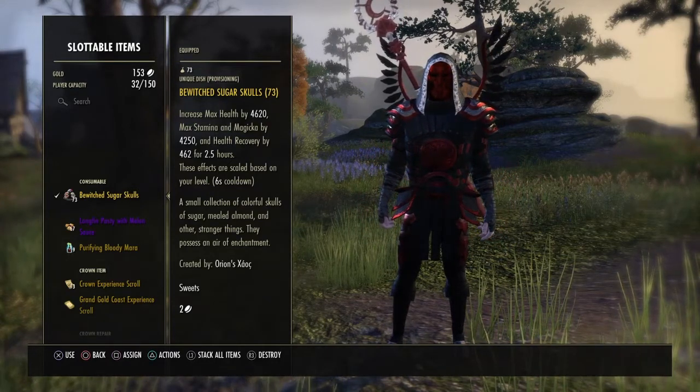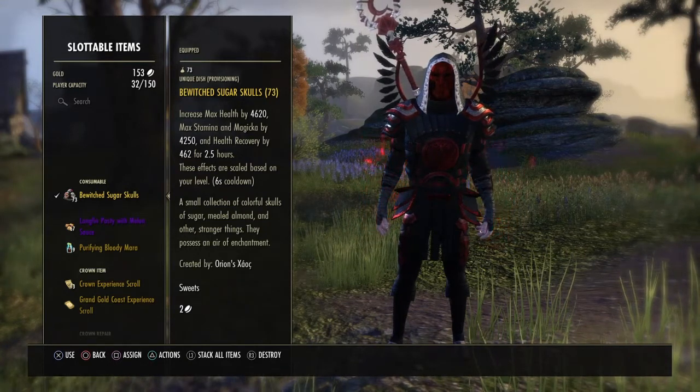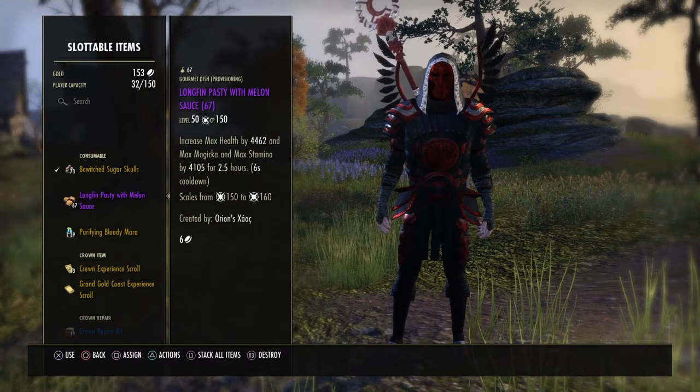And it's a tri-stat food, so you cannot complain — it gets me close to that 30k mark with health and magicka. The other tri-stat food that I use mostly in PvE is the Longfin, and it's cheap to make.